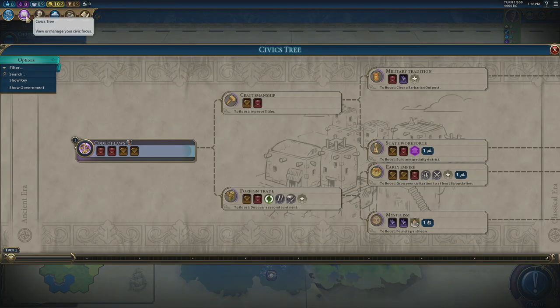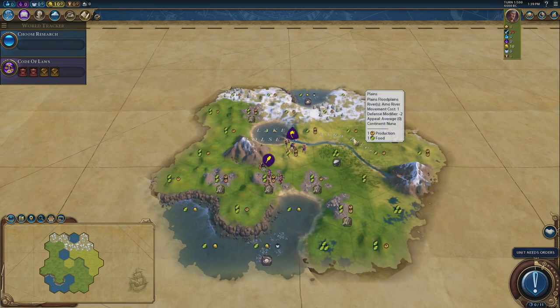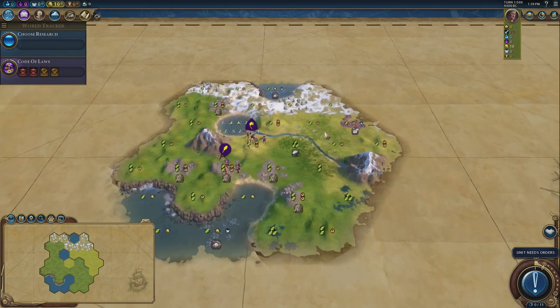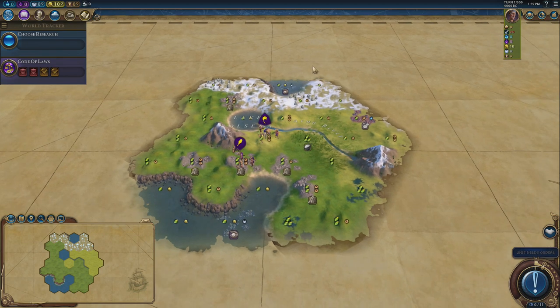Let me just double-check by going to policies. I believe we're a chiefdom, which means we get zero diplomatic favour per turn. As soon as we go to a tier one government — we've got classical republic, oligarchy, and autocracy — the tier one governments offer you one point per turn. Tier two governments offer two points, tier three offer three, and tier four governments offer four points.